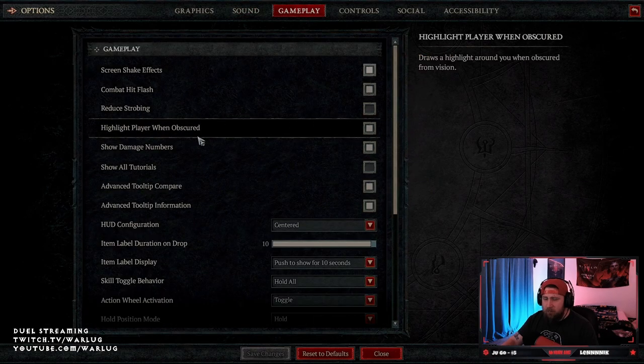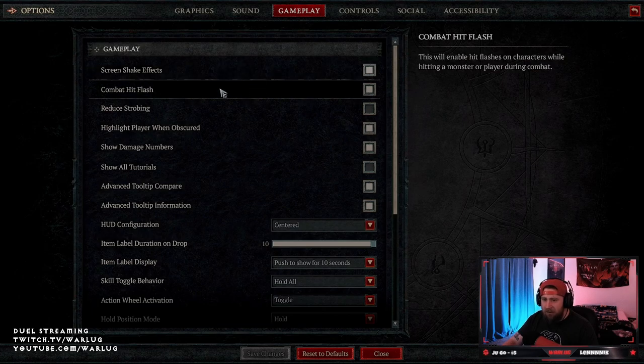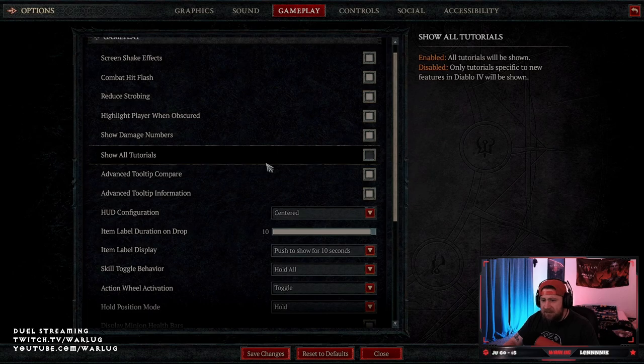Gameplay — this is where things get shaken up. You always want screen shake effects off. Combat hit flash — have that on. Reduce strobing you can turn on if you have nausea issues with lights. Always show damage numbers. You don't need tutorials unless you're a new player.